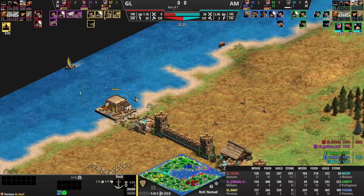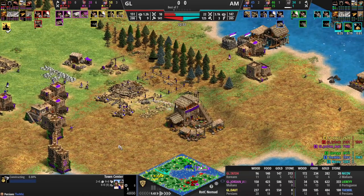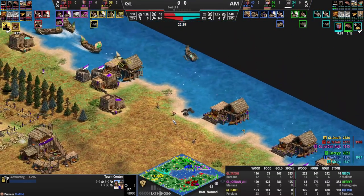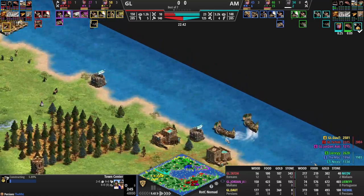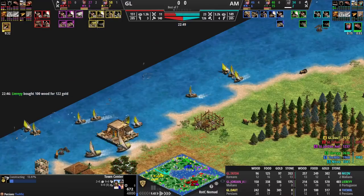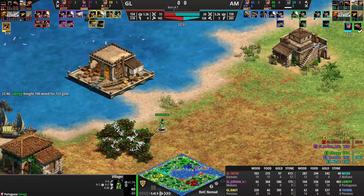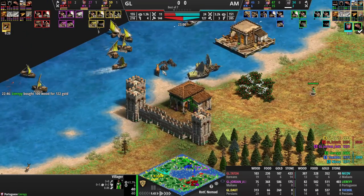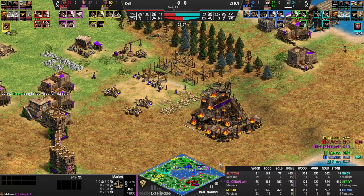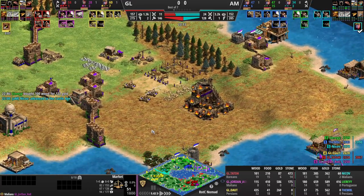Nikov is signaling — hey, Doubt's got water here, they don't want Doubt to have a free fish boom on the other side. And that is exactly what Doubt has, by the way. Doubt's dock is blocking Nikov's wall next to the stone — that is a true dock block right there. MBL places a TC where Jordan's first TC was. Leary still hasn't found the transport ship and still hasn't found Jordan's fish either.